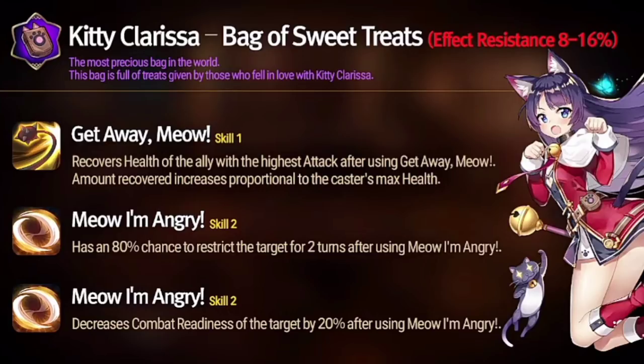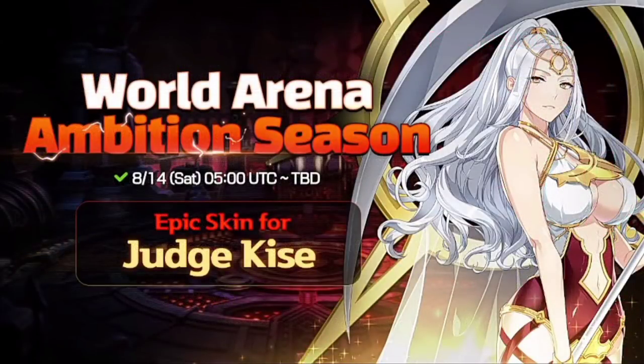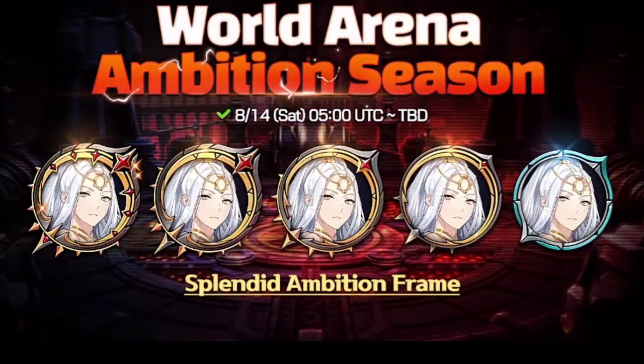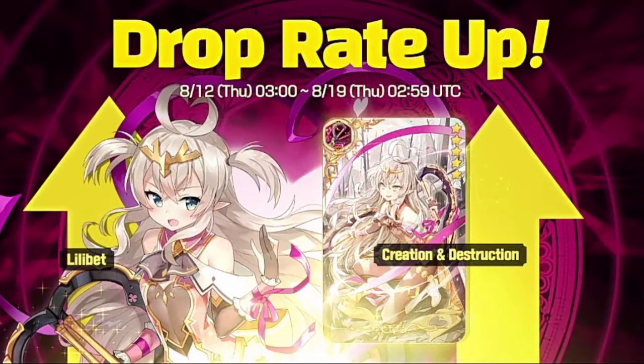We got a new season of World Arena with the Judge Kise skin starting on August 14th — I'll be pushing to get that skin, and the frames look quite nice. Drop rate up for Luluka with Spirit's Breath — not a limited hero, but she's still quite good.